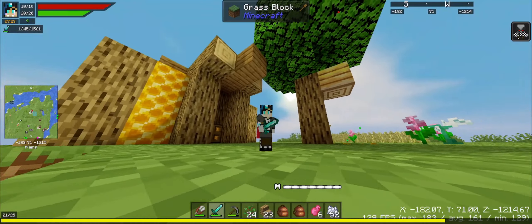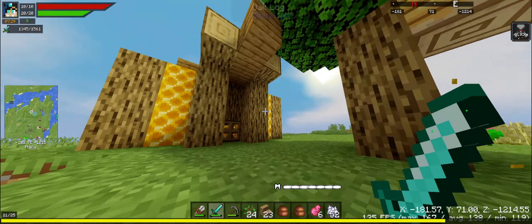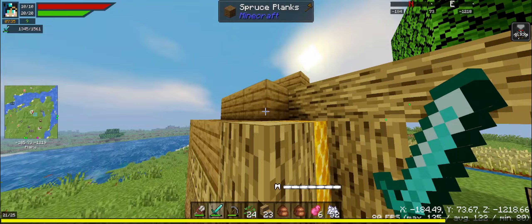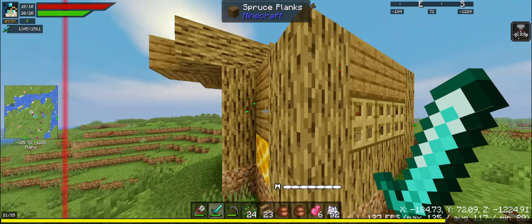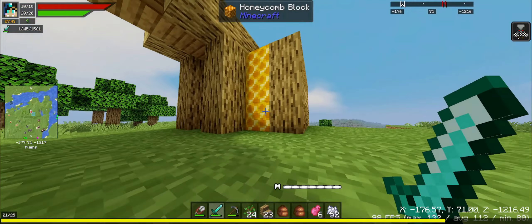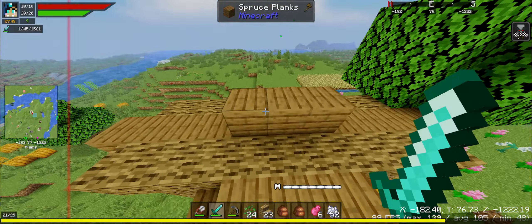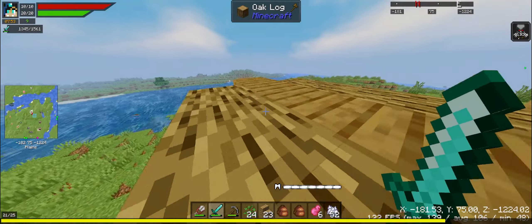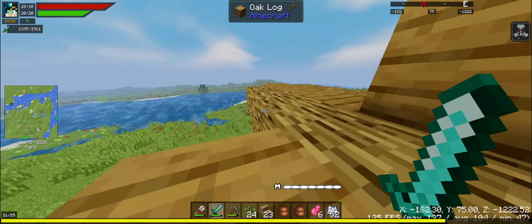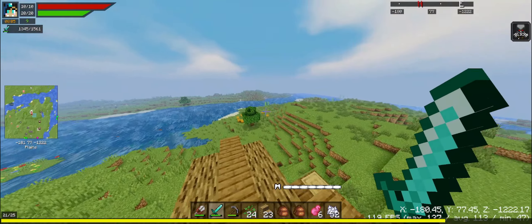Hello and good morning everyone. Off screen I did make a little bit of a shelter. I would like to have more honey blocks but right now this is just what I wanted to do — not the greatest looking house, but when I get more materials I can work on something more concrete. I've also tried a different shader.